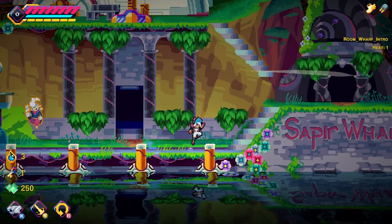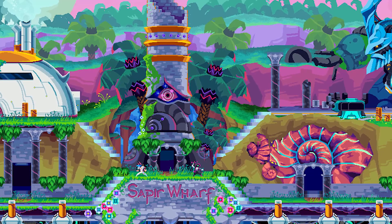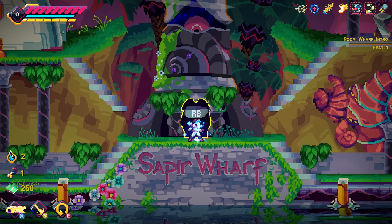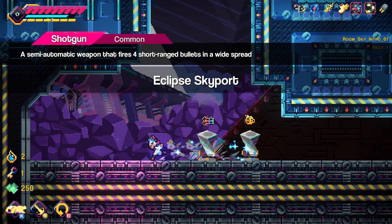In Elsie, players start their adventure at the Saper Wharf, a peaceful bastion where the survivors of the attack on Dr. Grey's City have taken refuge, and which will serve as the game's main hub. Here, the player can take the Lighthouse Teleporter to the very first level, the Eclipse Skyport. The Eclipse Skyport is our aerial biome, which houses our first guardian, Celestia.